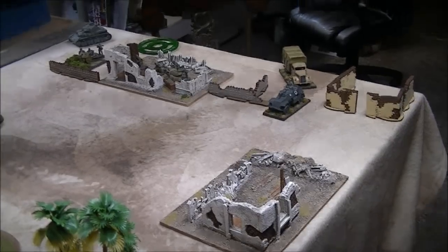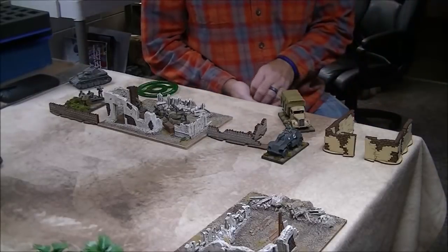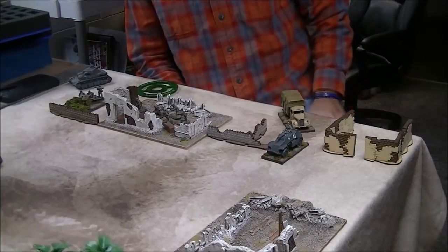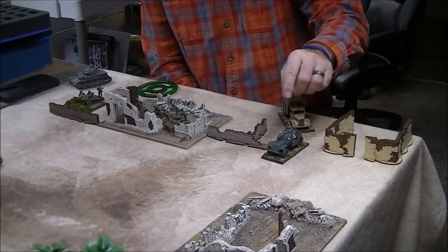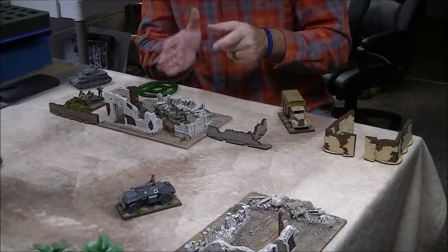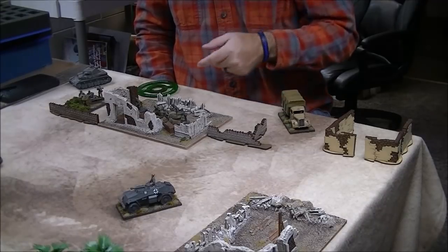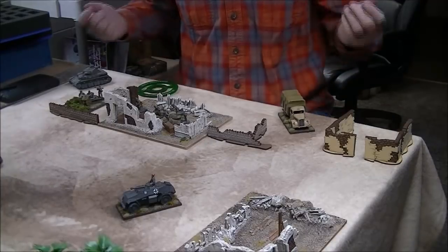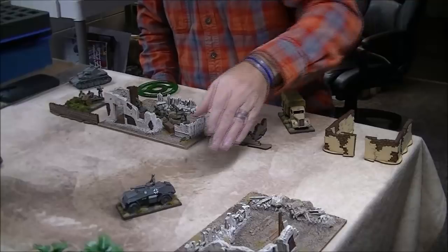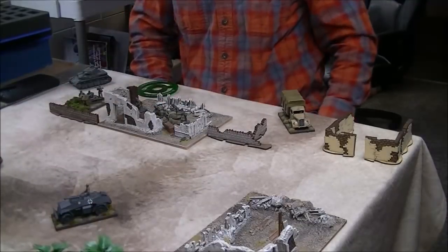Now let's talk about striking open-top vehicles. We've got a truck and an armored car. If you don't have an important target and you're worried about the armored car, do the same process — wait for it to move before firing so you hit on a five instead of a six. Let it drive and fire its machine guns, then wait. We're trying to get that first dice before it moves so we can hit on a five. We're also pushing that armored car — maybe it's on recce, trying to bait our tank into firing.